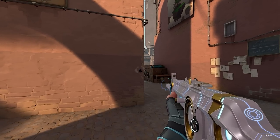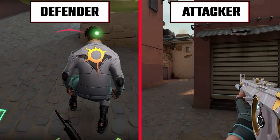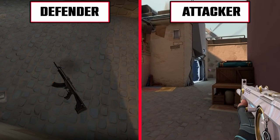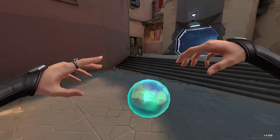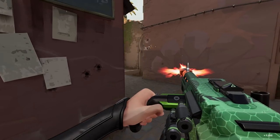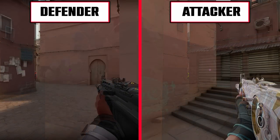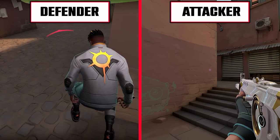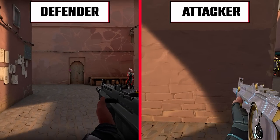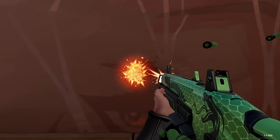If the attacker is coming from the left side, it's quite simple: the attacker peeks the lamp corner while the defender holds the left side of cubby. You're better off pre-firing this angle anyway — because freebies. The final two scenarios are about the defender pushing aggressively toward you. If the defender is on the right side, ready your crosshair on top of the crates, while the defender should look at the top-right side of the eyebrow.